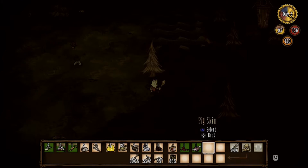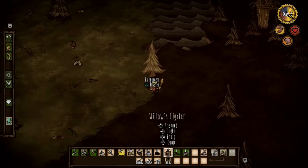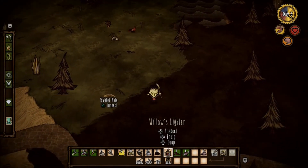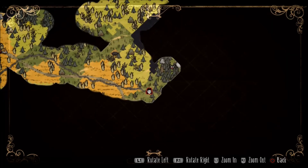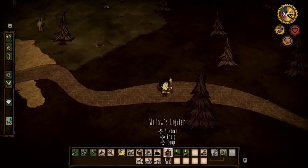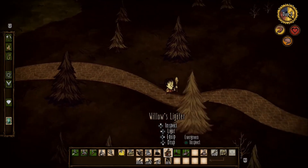Put that there - we got our little pigskin. Look at that. Alright, we got a decent amount of day left. Take a look at the map here. Got a spider's nest up there, it looked like. So if we ever need silk, we know where to go - over there on the right.